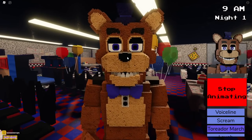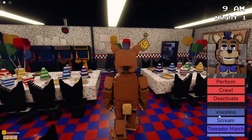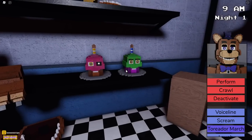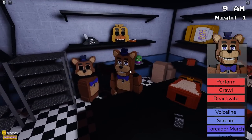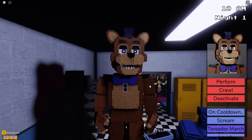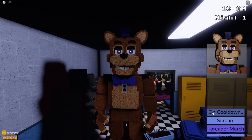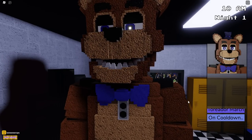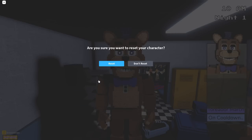Then we do have some voice lines. I'm trying to go where the music isn't too loud. Oh, parts and service — I didn't even come in here. We got the lime cupcake, the one-eyed cupcake, the pirate hat. Very nice. In parts and service we have the voice line: 'It looks like someone wasn't ready for Freddy to come to the party.' That is so cool — I wonder if that's Freddy's actual voice line from FNAF 1. We have a scream, the Toreador March, and a laugh as well. Classic Freddy Fazbear. I'm gonna go ahead and reset.